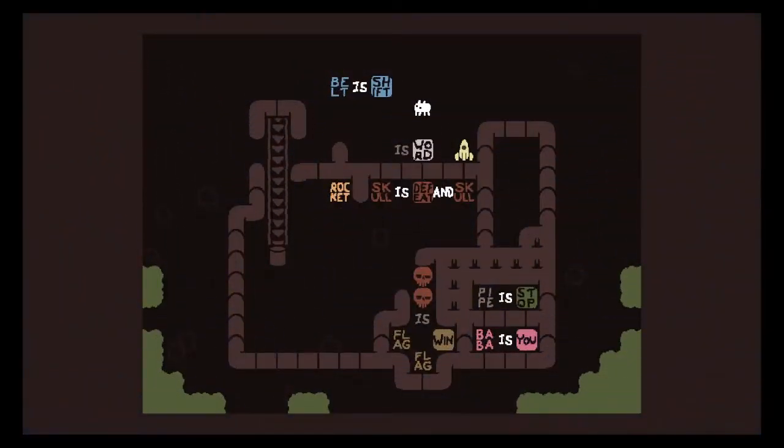Level four: Canister. Belt is shift. We do have a word rule — skull is defeat and skull. Pipe is stop, Baba is you. Flag is win and something is flag, it looks like. So if we go in here, we're not getting out. We've got some rocket text here. We need to break belt is shift. We need to get this 'is' word text somewhere useful. We're going to break this so I can get back out. Right now, skull is defeat and skull — so we need to shift the skulls downward. Probably to build belt is flag and flag is win is my guess, because I don't think we're getting this skull text or this rocket text. Those are all immutable because they're in the corners, and pipe is stop is also immutable.